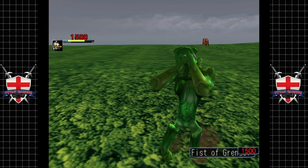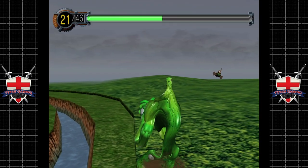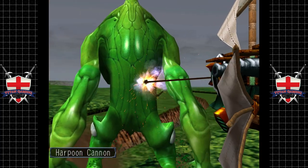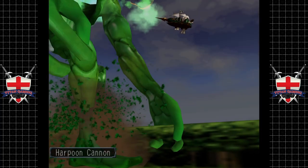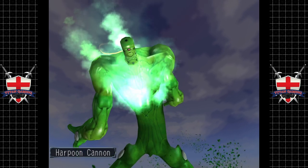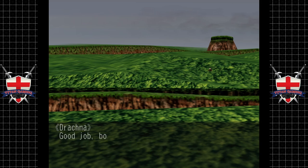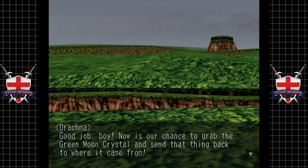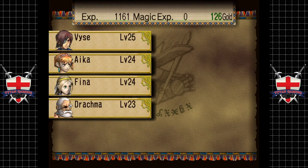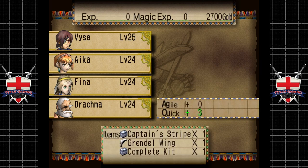Come on, hold in there boys. Get that cannon fired — fire! He's gone. Looks like we've destroyed him or something. Alright, we've knocked Grendel into the valley! Drachma level up — nice, what we'd like to see. We got Grendel in and a complete kit, very nice.